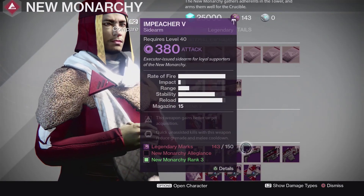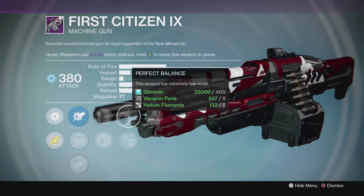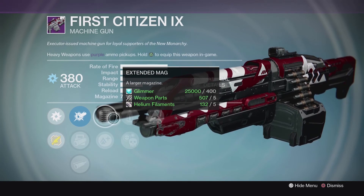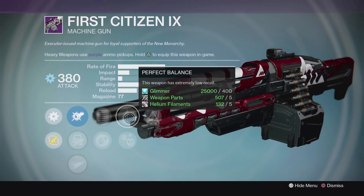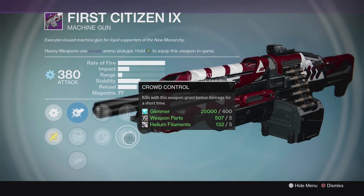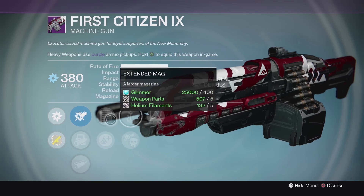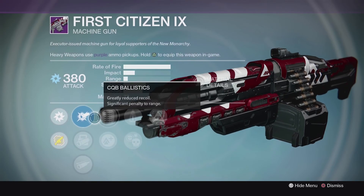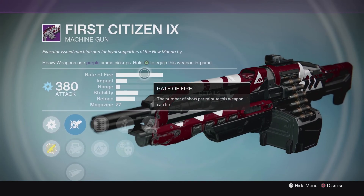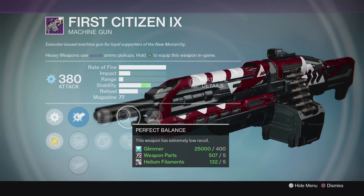For New Monarchy, the only one that really stuck out to me was the First Citizen. The thing it has is extended mag, so you're going to increase that magazine up from 77, which is already pretty large. You can either pair that with Perfect Balance or Crowd Control — another way to string together kills really quickly — and then Hidden Hand, so you're going to get that better target acquisition. Definitely would try this out because it has a higher magazine and a very high rate of fire. It's one of those guns that feels like it has a never-ending clip.